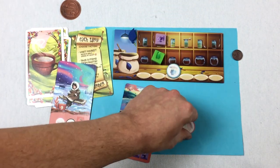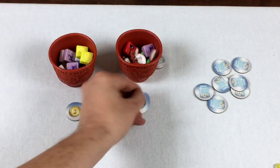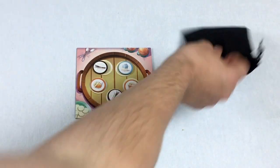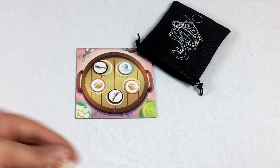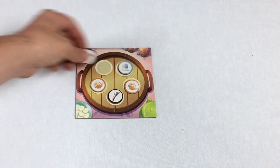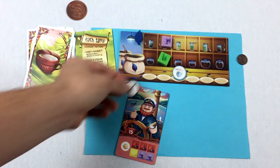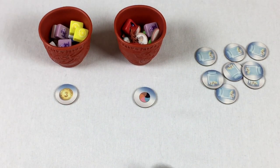Blue fulfilled that order and can pick any pantry item as part of the tip bonus. Let's grab a vanilla. It is the end of round five — the final round. Since each player must get the same number of turns, and blue went first, red now gets their last turn. We refill the order cards first.